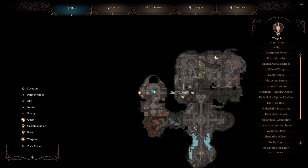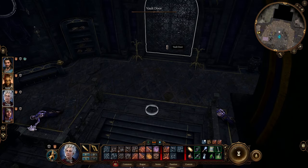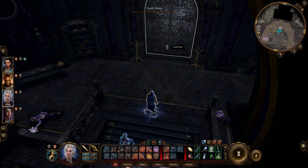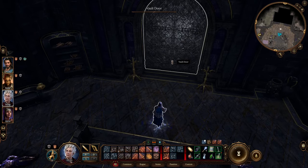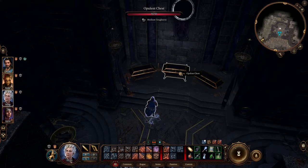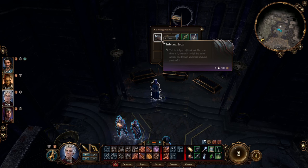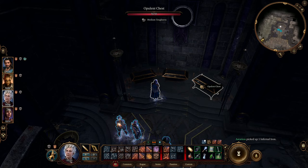The last piece of Infernal Iron we will get in the same location but from the other side. There will be a treasure room very near to Balthazar, so be careful. This door will be very difficult to unlock — it will require you to pass a check with a difficulty of 30. But it can be done. I already unlocked and opened it, and one of those chests contains the last piece of Infernal Iron you can get. Let's take it — now we've collected them all.